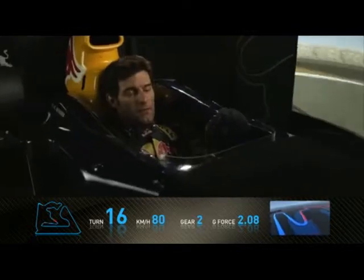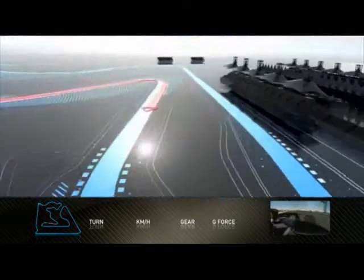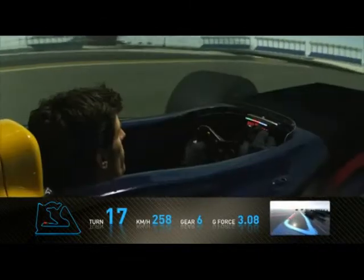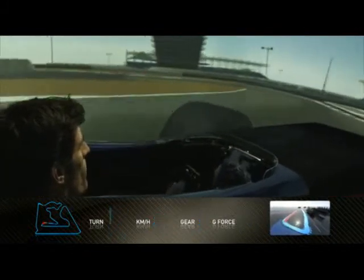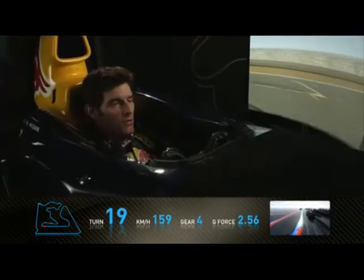Coming down the hill into a very tight right-hander at the bottom. Very difficult to get traction off this corner. Then into an extremely difficult left-hand corner — a combination of fast entry and very, very slow apex speed. Very easy to have wheelspin on the exit.